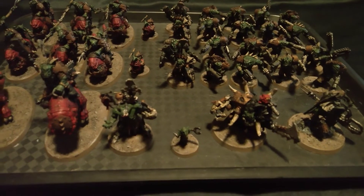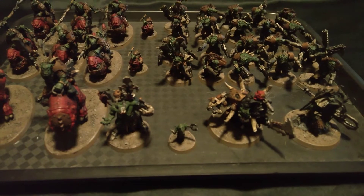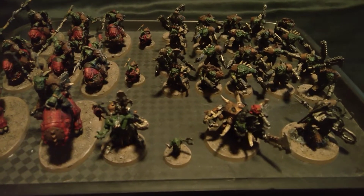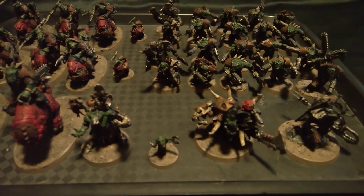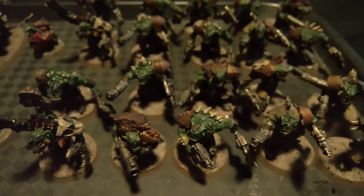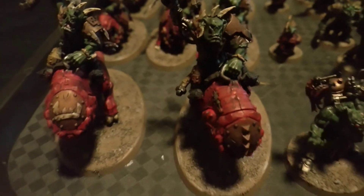I was also fortunate enough to get the Beast Snagga box set when that came out, although I had to get it from my local Games Workshop. I missed out on the online launch and certainly wasn't going to pay scalper prices. Fortunately, Games Workshop Manchester had quite a number of sets in and I got there early on release day. That gave me Zogrod Wart Snagga, a couple of units of Beast Snagga boys, some Squighog riders, and a Boss on a Smasha Squig.